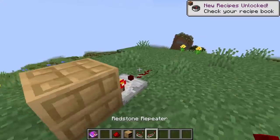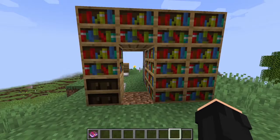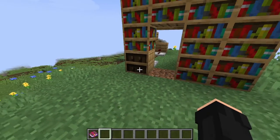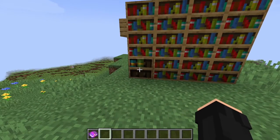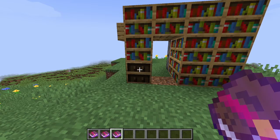It does work with redstone! Now we can build stuff like this, which is super cool. I actually have an old design in my survival world that kind of does the same, but this is a lot easier to build. It's just a bit buggy right now — you have to put in two books, then take out both of them. With just one book, it doesn't work.